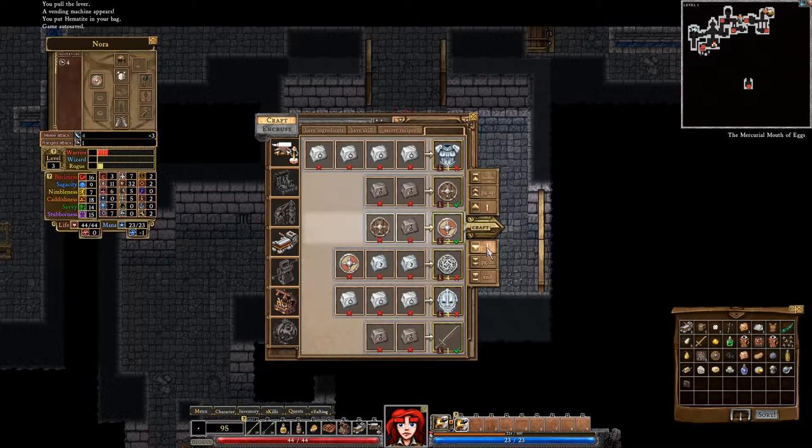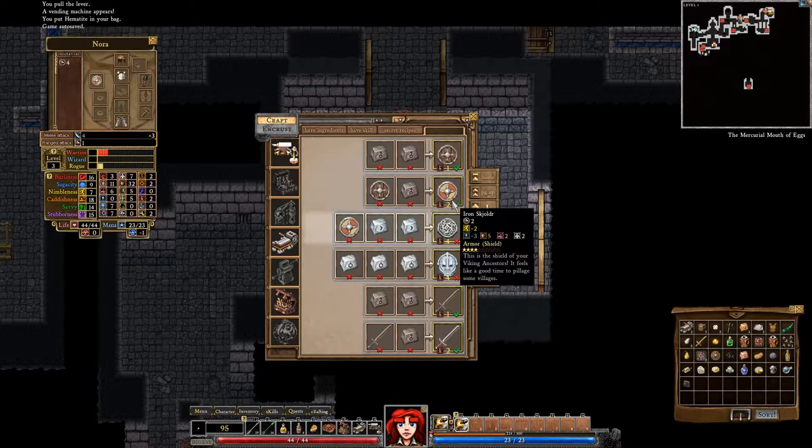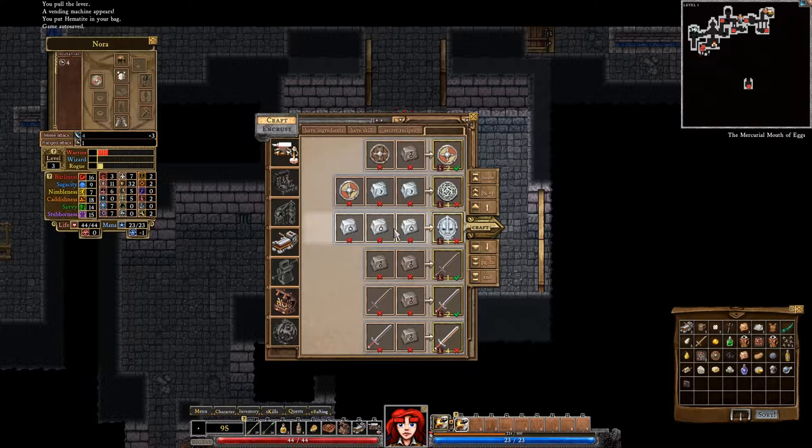Our point is to be the awesome knight. If we get a little bit of silver, we can make this a runed iron skilder, which will increase our block to six, absorption to four, and counter to four — which is just good all around. I just love crafting.